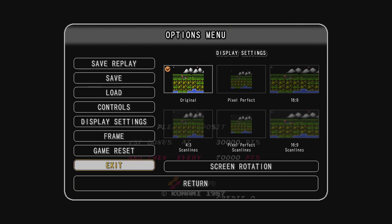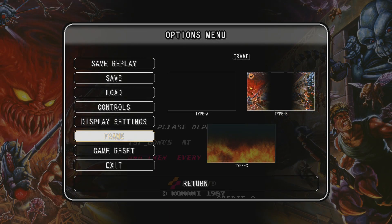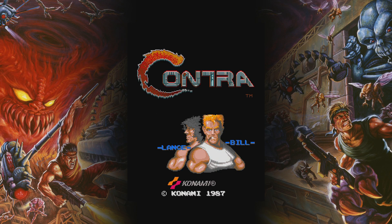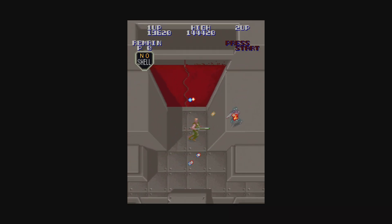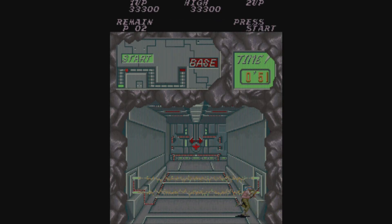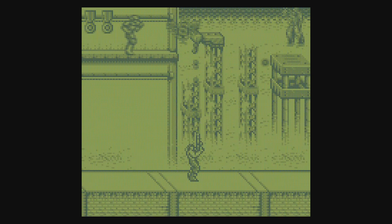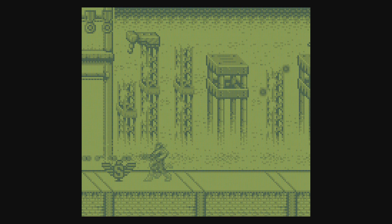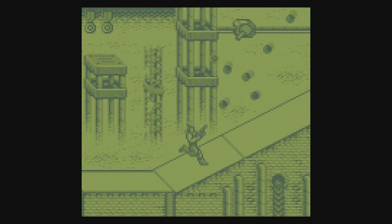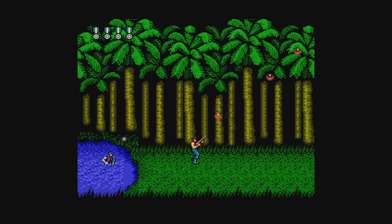Every game uses a menu accessible via the left trigger on the controller, with options such as quick save and quick load, saving a replay of your gameplay, changing the black border to a wallpaper, changing the aspect ratio, or adding filters. In the aspect ratio section the choices are original, pixel perfect, and 16:9. Scanlines can be added as well, though I didn't use them much. Operation C has a dot matrix filter to emulate a Game Boy screen, which I've grown to love since the Castlevania Anniversary Collection.